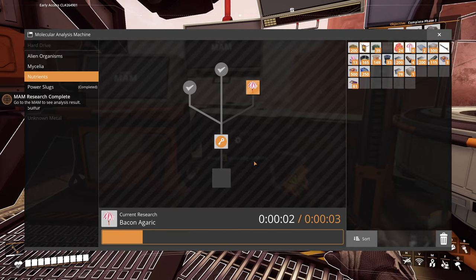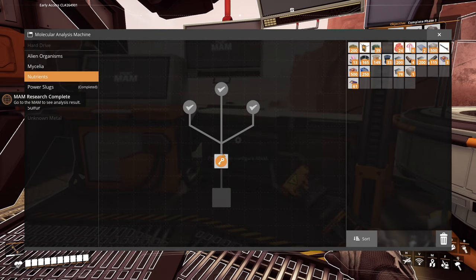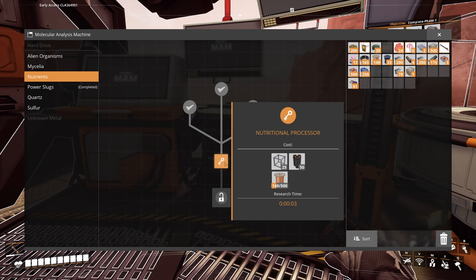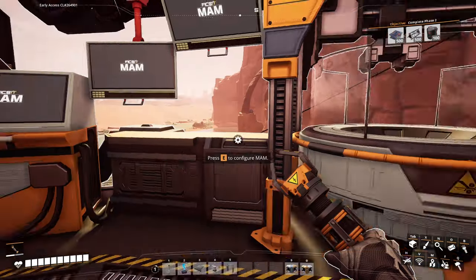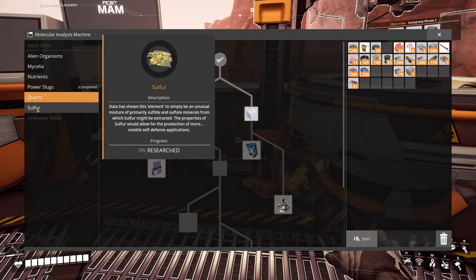We'll get this confirmed. That way we can research all of these. What do I need here? What is this making — a nutritional processor? That sounds like a fun thing to do, but I don't have pipes, and that's going to slow me down. I don't like being slowed down.